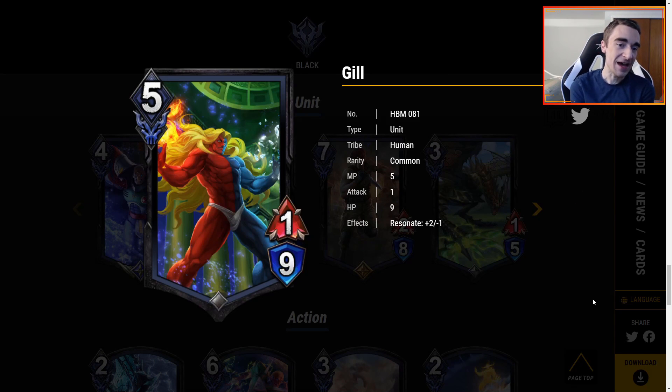The last black unit is Gil — he's back. 5 MP for a 1-9, a lot of health, very low attack. However, Resonate gives it plus 2, minus 1. This is a very cool card because it switches things up — it boosts the attack but hurts itself. You don't want to go wild with the Resonate triggers because you can start killing Gil yourself. You have to be very conscious of when he's on the board. But throw some pump spells or a shield on this — play with green and shield it up or give it HP. That seems kind of nutty. I think this could get some good brews running with it.